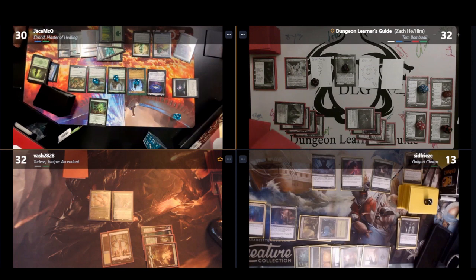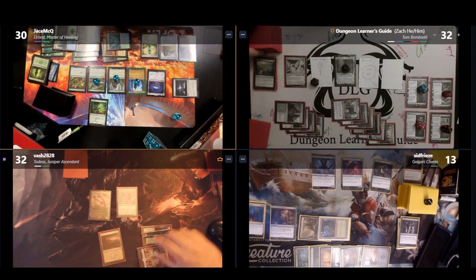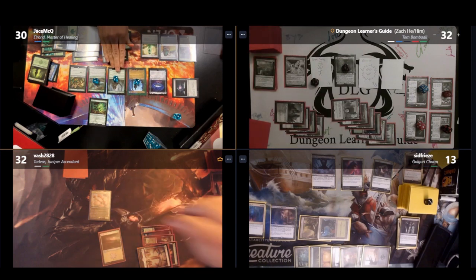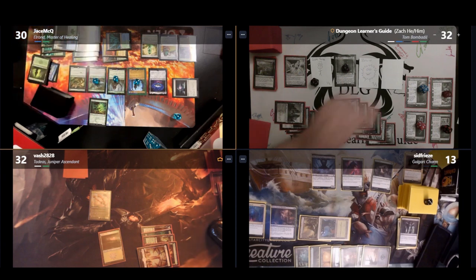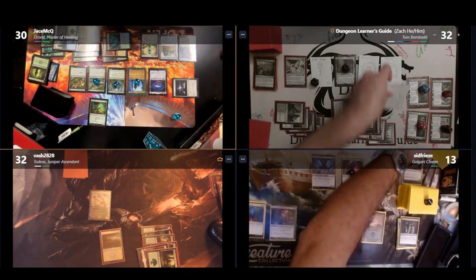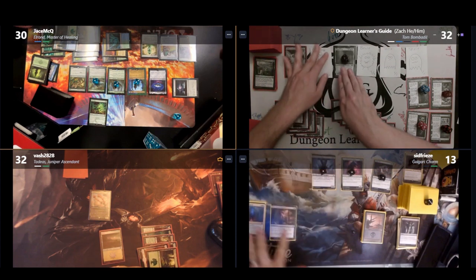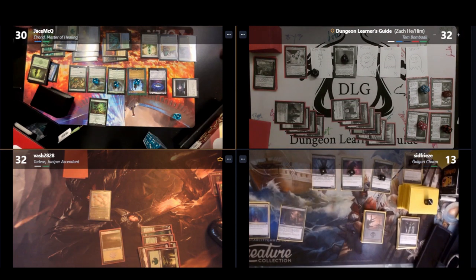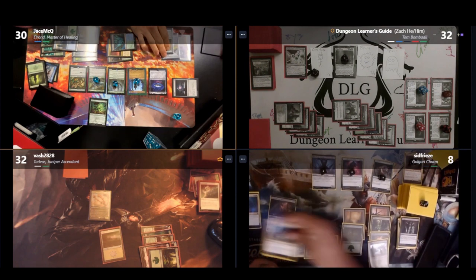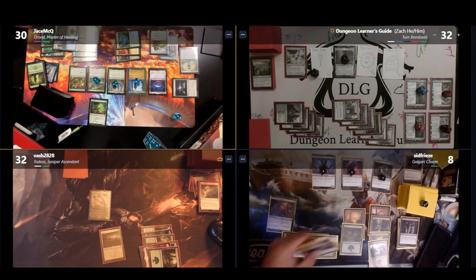I move to combat and attack Bilal for three — making a spirit token when Architect of Restoration attacks — and Bilal blocks with Legolas. Before damage, he casts Path to Exile on his own Legolas to search for a basic land. In Sean's upkeep, all his creatures get a +1/+1 counter, he does 2 damage to one of my spirits and exiles it when it dies, then reveals Kaliok's God in Exile with Gorgon's Nesting Pit, losing 4 life. He casts Minor Inconvenience to exile his own Gorgon's Nesting Pit so he doesn't die to the life loss, then casts Forever Departed — letting him put a +1/+1 counter on a target creature he controls whenever a creature he controls dies.